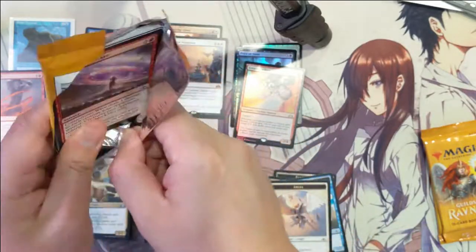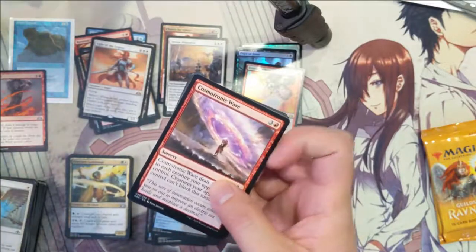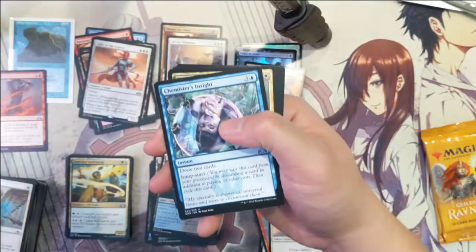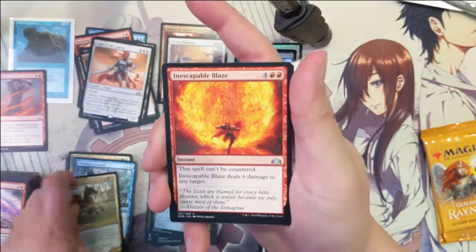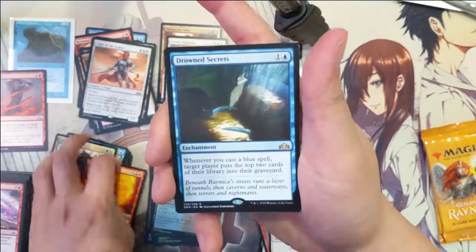This box has been really good — definitely made my money back on many of the top ten cards. Alright: insights, Ledev champion, Inescapable Blaze, then Drowned Secrets.